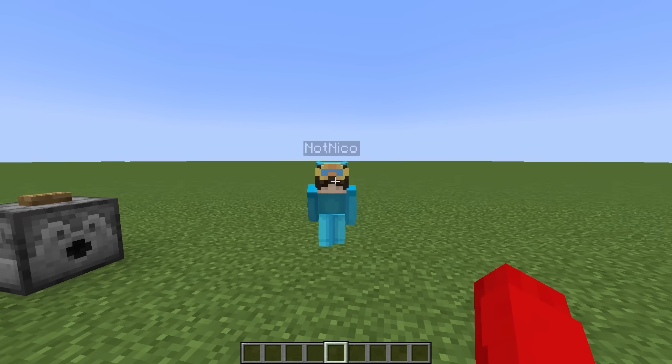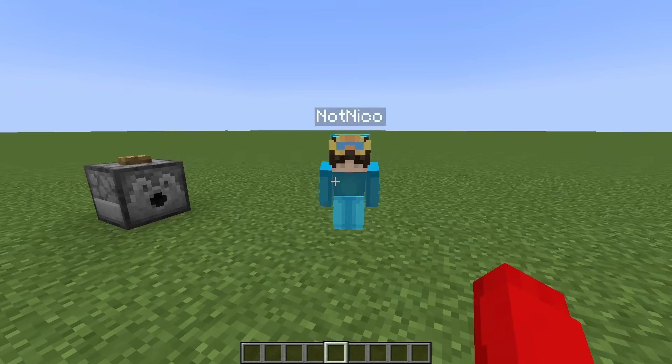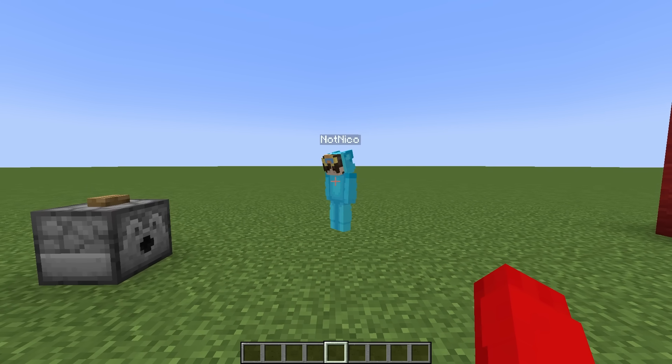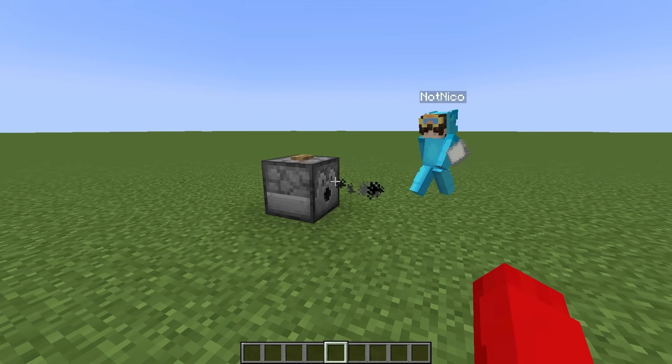Hi Nico. Hi Cash. Today we're going to be doing a building competition. Oh my gosh, I love building. Yup, and if you look in this dispenser right here, there's a bunch of topics for us to build. Oh, these look so cool. So go ahead and press the button on the top. Okay, I will. Let's go.